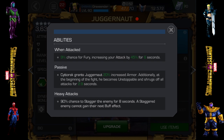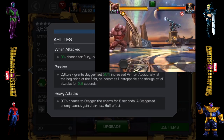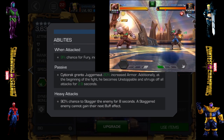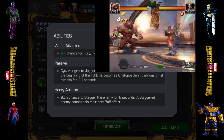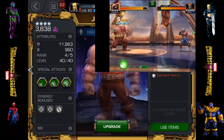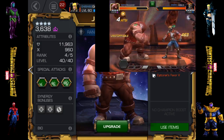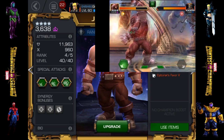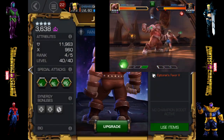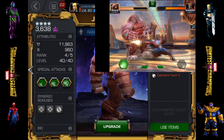Passive Cytorak's Favor grants Juggernaut 20% increased armor. Additionally, at the beginning of the fight he becomes unstoppable and shrugs off all attacks for 2.9 seconds. I like that at the very beginning of the fight he gets that no matter what, even if he isn't awakened. Mine is awakened up to sig 80, so I only need to find him one more time and he'll be completely maxed out, giving even more seconds on unstoppable.